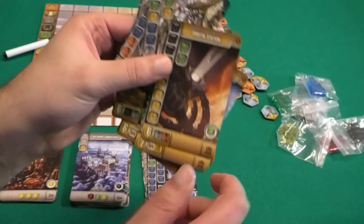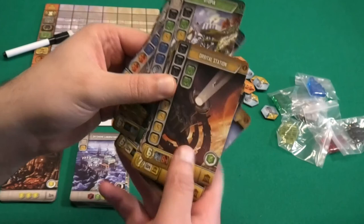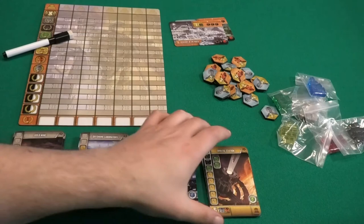If you build the orbital station you're going to collect those tokens, because every set of blue and orange will give you six points. That's what these cards do.